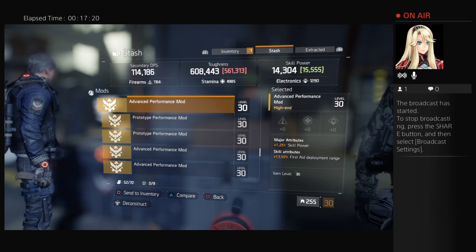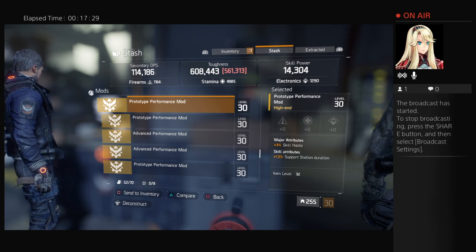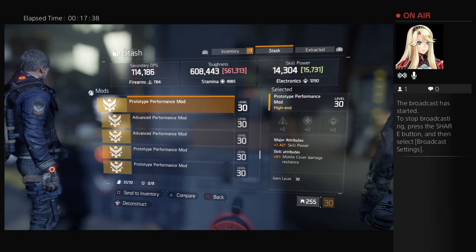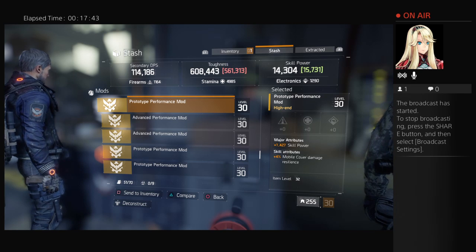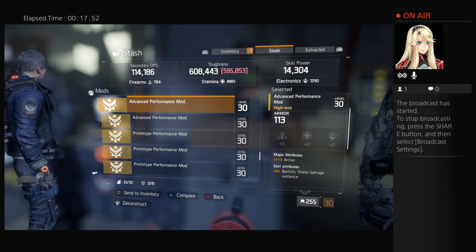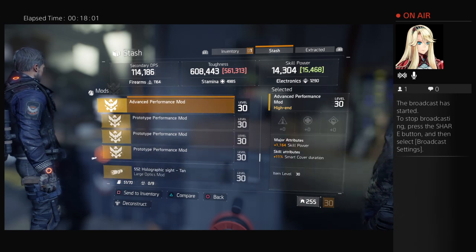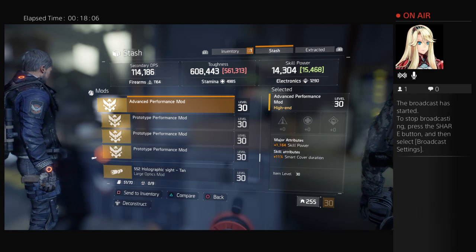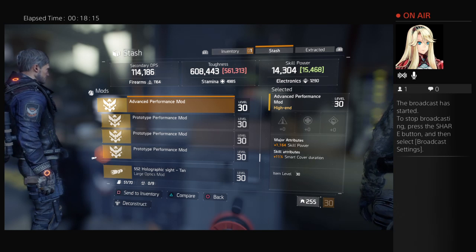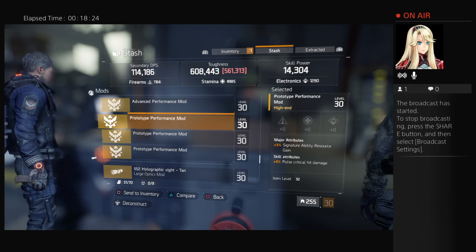You're telling me we may use these in a little while. Next one down: plus 3% skill haste and support station duration 12%. 1427 skill power increase and plus 4% mobile cover damage or resilience. Plus 113 armor plus 4% ballistic shield damage resilience. Next one: 1100 skill increase and plus 11% smart cover duration.